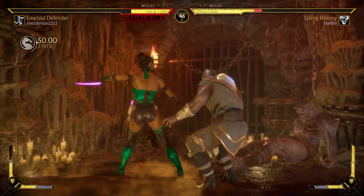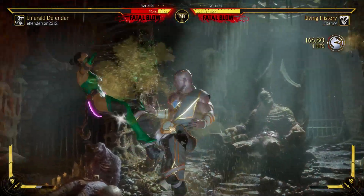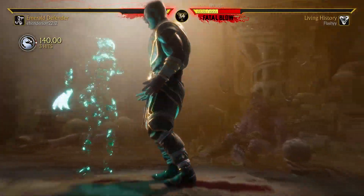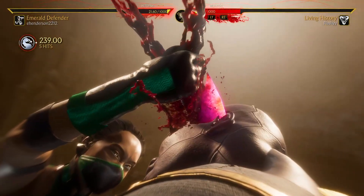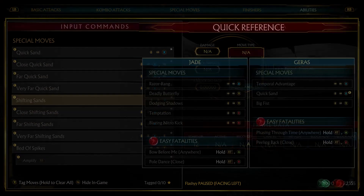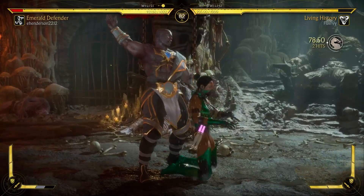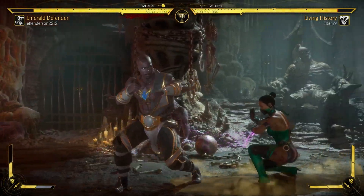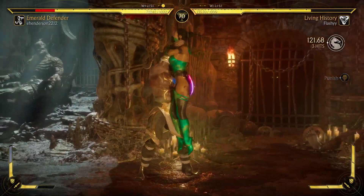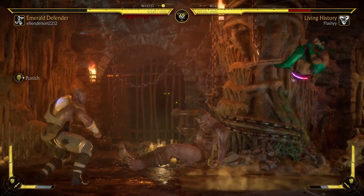How did that not punish? I need him to jump. I should be able to kill him right here - I dropped it. If anything I deserve to lose this set. But I'm actually really really happy that we figured out Shifting Sands - so if you guys are having trouble with someone just jumping backwards all the time, set up the Shifting Sands, it really messes with them and they can't do much.